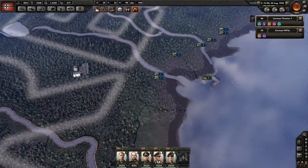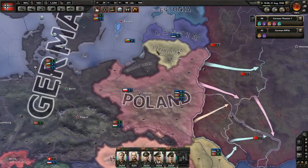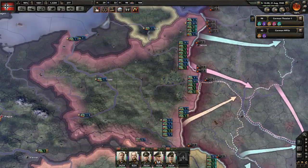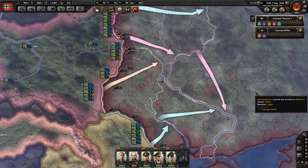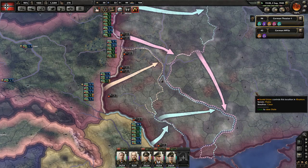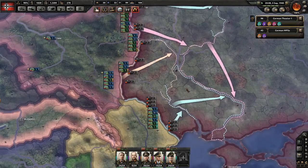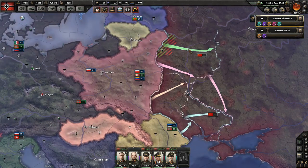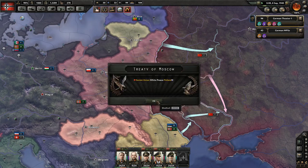Are those Hungarian divisions going to help out Finland against the Russians? We are going to try to create a pocket at Kiev - I don't know if it's feasible. I'm not wonderful with battle plans and a lot of times I don't trust them. This looks like it should work fine. Oh - Treaty of Moscow. What did they take?